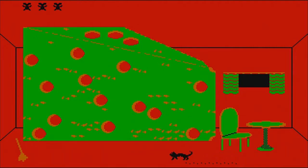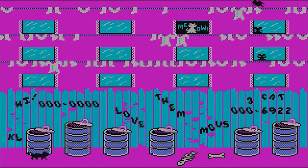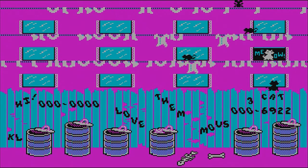This is the alternate color palette for CGA — the red, brown, and green. Other than that, the game is going to be played in purple. I like how the game has your high score on the alley wall.